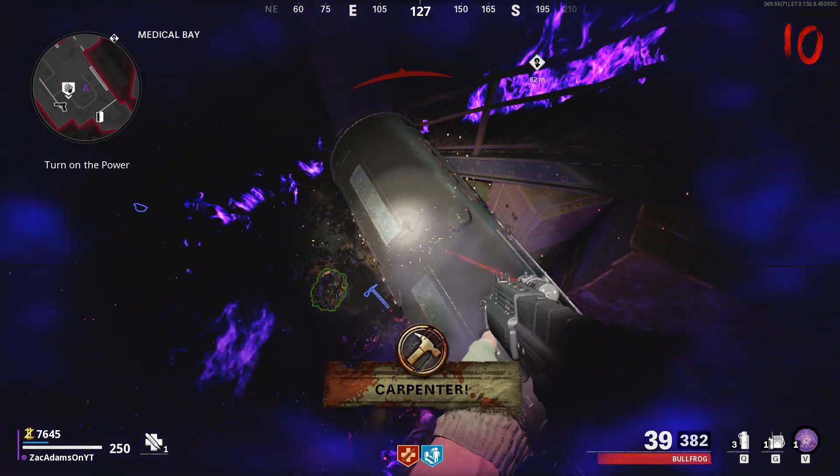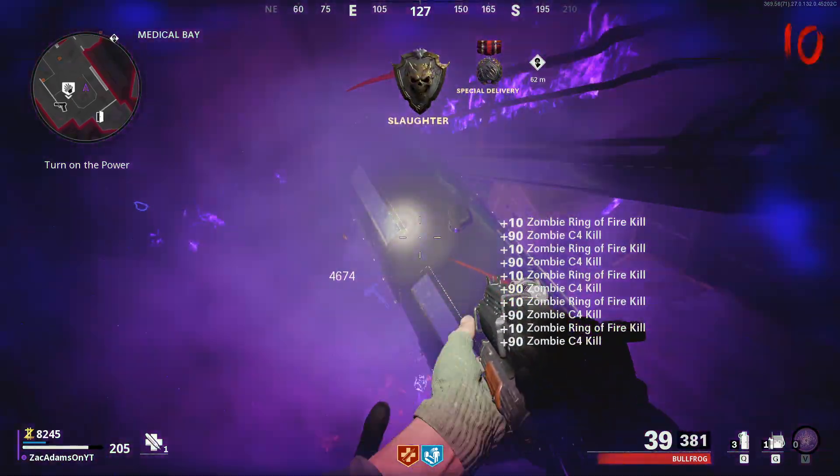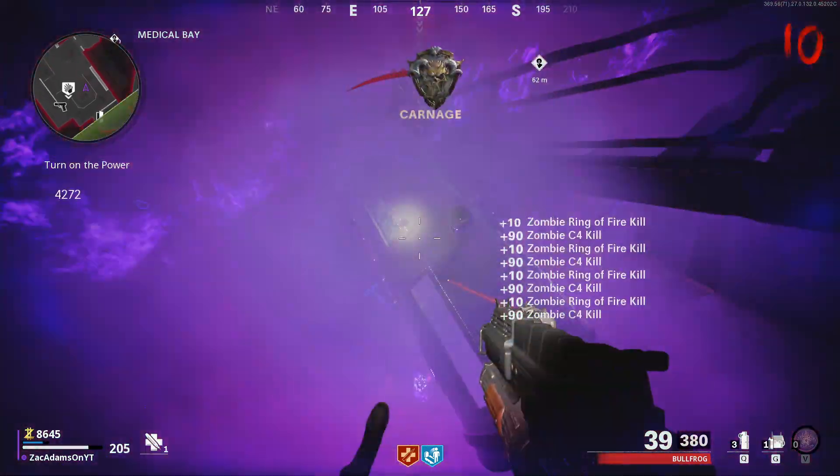You can use this glitch to get unlimited crystals, battle pass tiers, and levels fast in Cold War Zombies, all while you are sleeping. No bullshit intro, let's jump right into it.